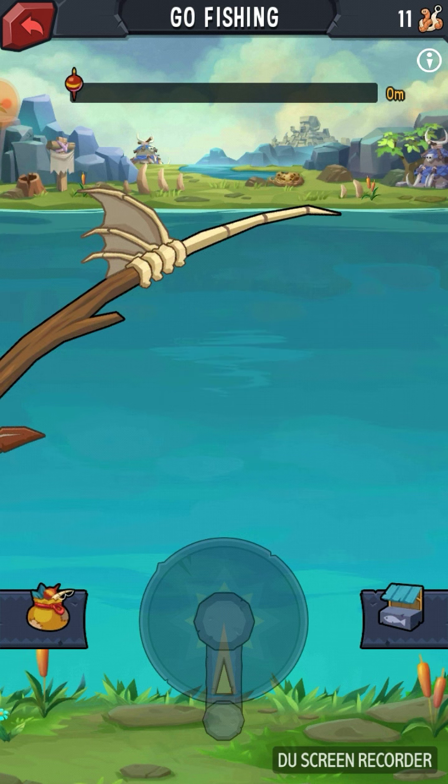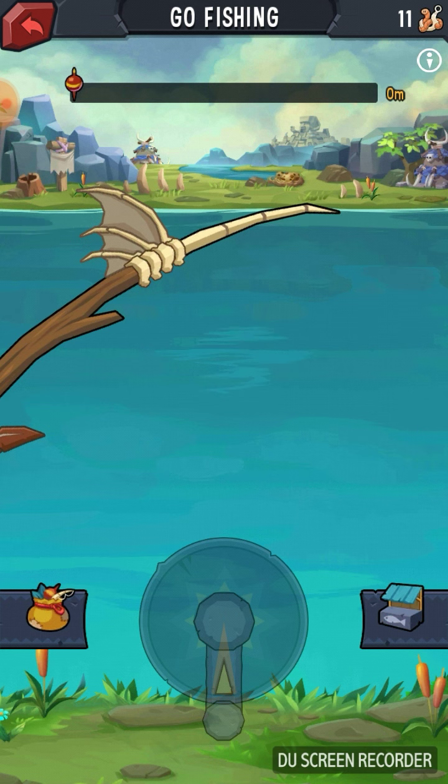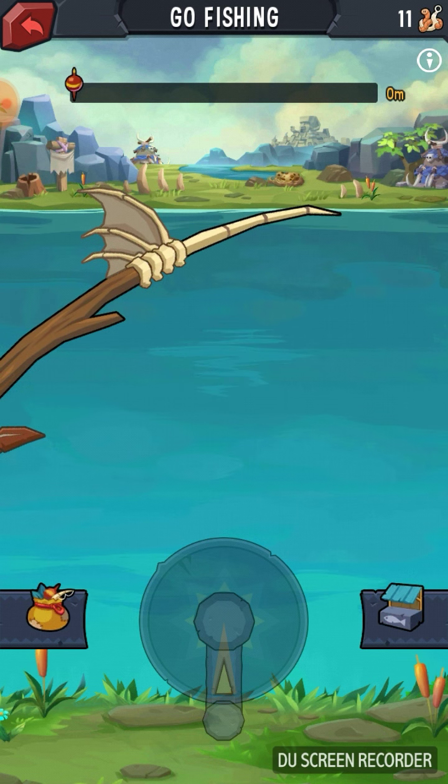is how far out the line is, or how far you fish. The bottom bar is the pressure on your line. So when you're fishing, watch the bottom bar. When I reel this rod in, I let it go up to